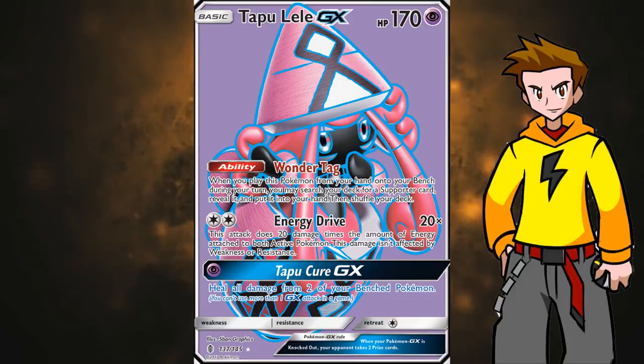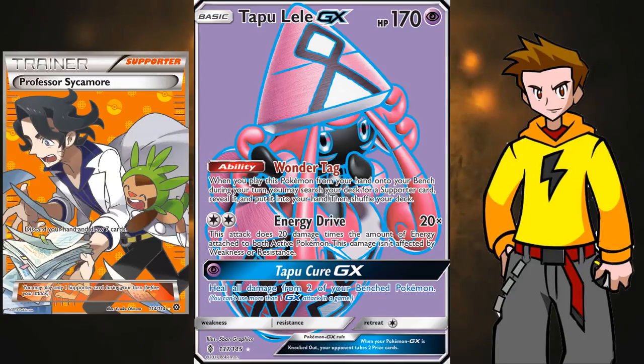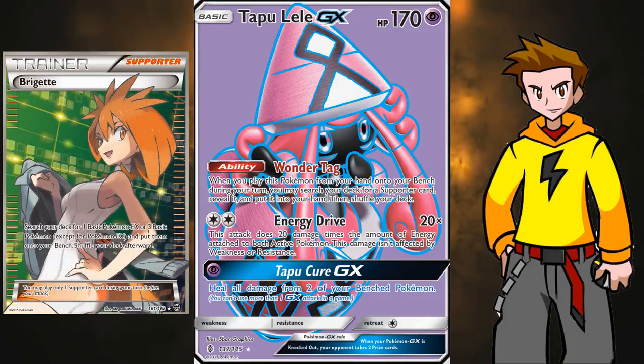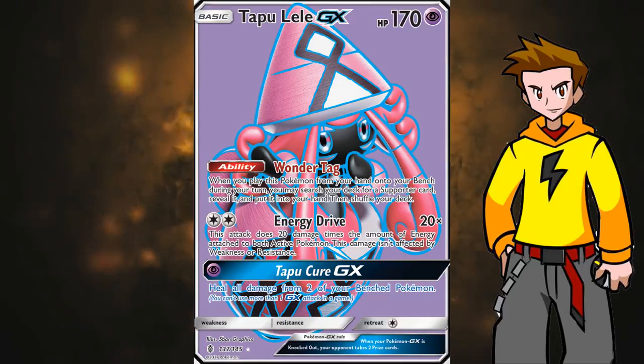Then we have Tapu Lele GX. Wonder Tag is the best ability in the format right now because it can search out a supporter of our choice — Lysander, Sycamore, Hex Maniac — you name it. Maybe you can even get Brigette out as well. I would run two Tapu Lele GXs. And that's it for the Pokemon.